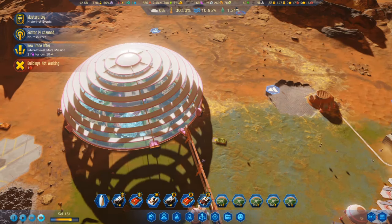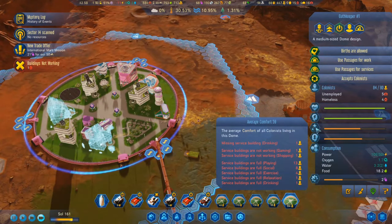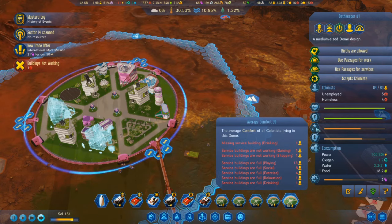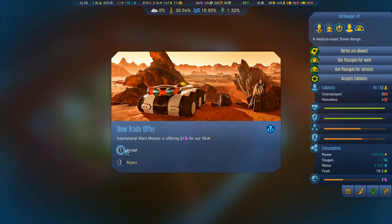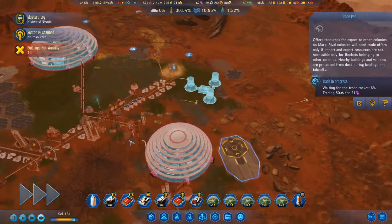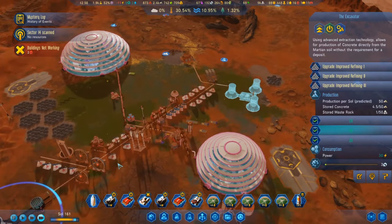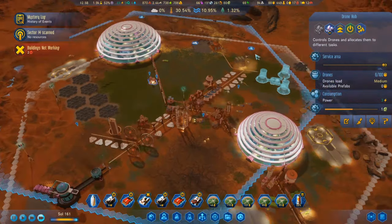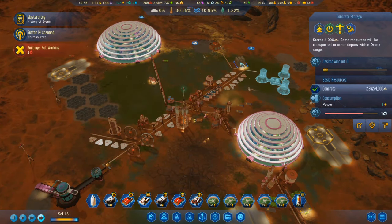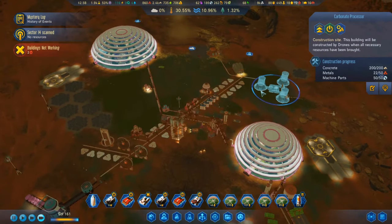I'm just going to fill that dome. Still missing a lot of play, social, exercise, and relaxation amenities. Maybe I should try and get a hanging garden. IMM is offering us more polymers for our concrete, so I might as well take that, especially since the excavator is up and running now.